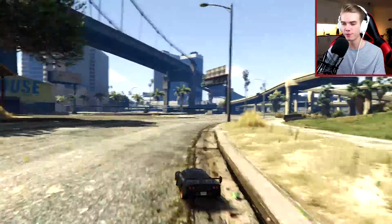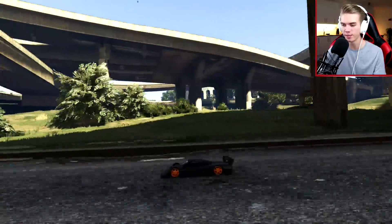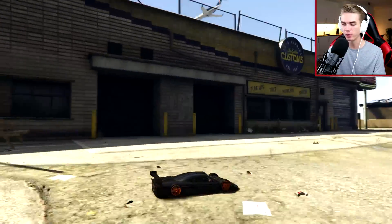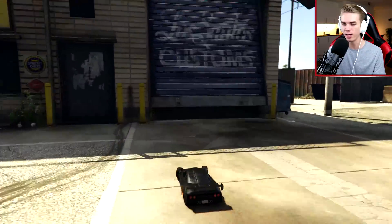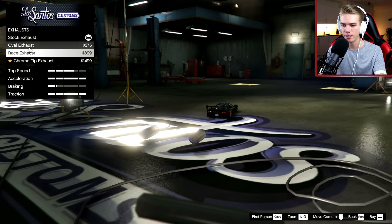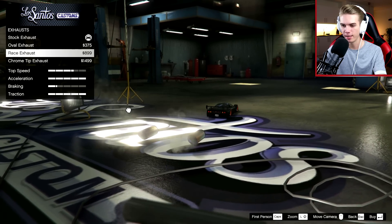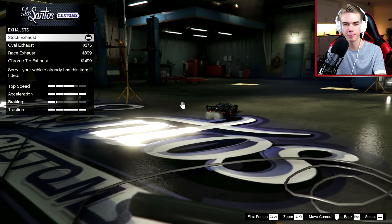So before we can actually continue with the stunt for today's video, let's go ahead and head over to Los Santos Customs and of course modify this car a bit. In my last RC video I also used a different car, so today we got more of a supercar. It smacks out the engine — and let's see, can we do exhausts? No we can't, because they just levitate in mid-air behind us. So let's skip those.